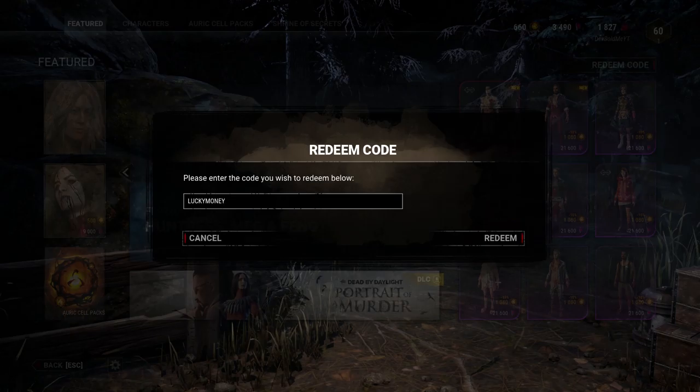And for our next code you're gonna want to type in Lucky Money, and for this code you're gonna be given exactly 16,888 blood points. Why, I don't know — it might be a reference to something and I'm just clueless. But I'm just here for the codes so here you go guys.